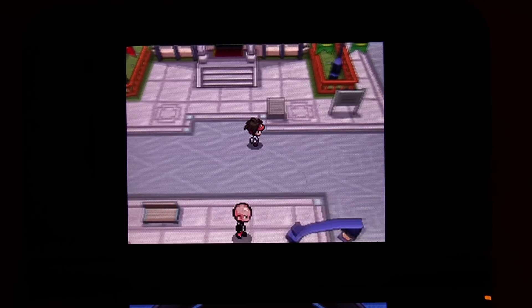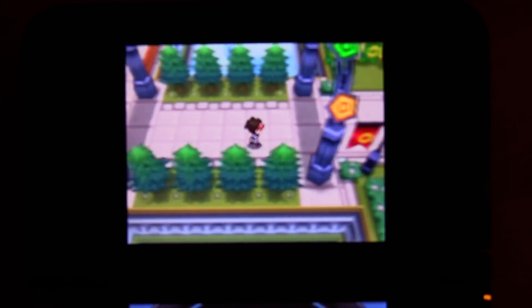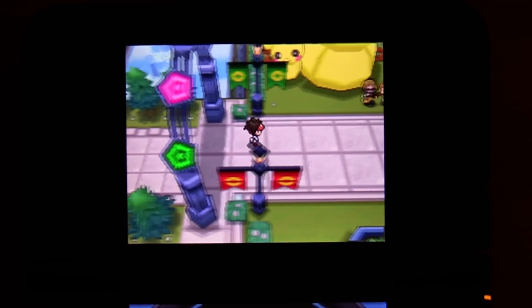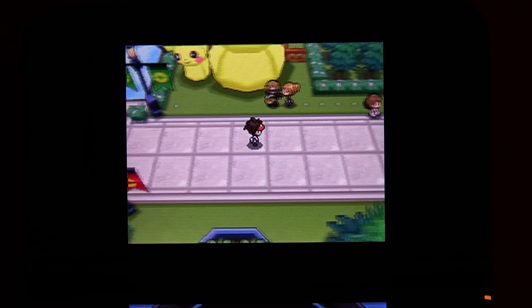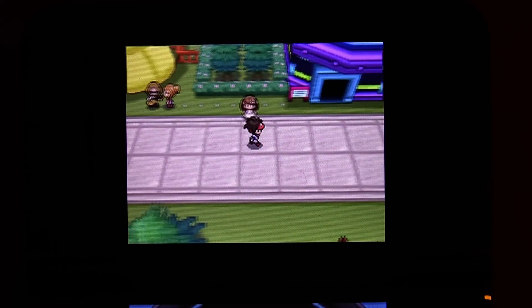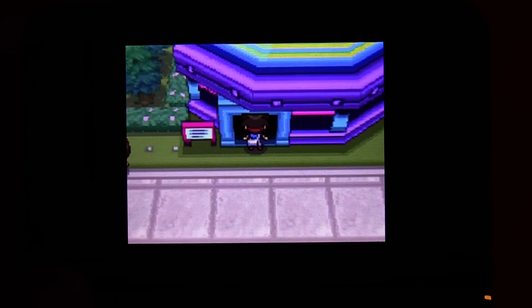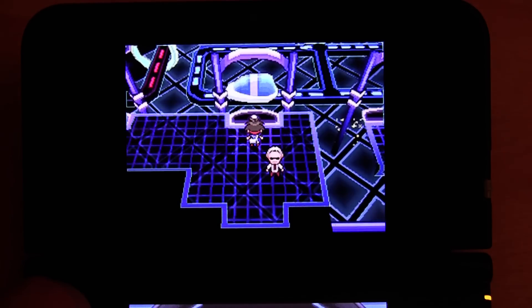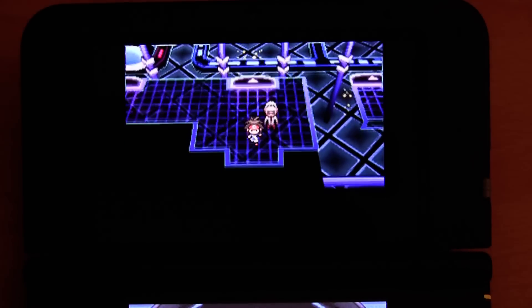So this is Nimbasa City. There were two Pokemon gyms in this town — there is an old gym which you don't really use, and there is a new gym. I will quickly show you the old Pokemon gym. Look over here, we have two Pikachu statues which are pretty nice. This gym is a bit of a roller coaster, which is pretty neat — you basically ride a roller coaster to the top.